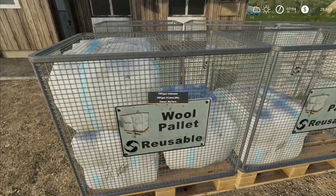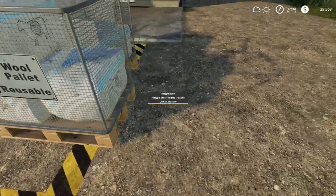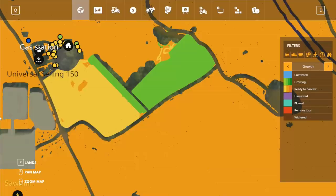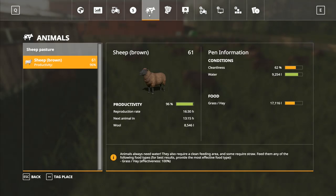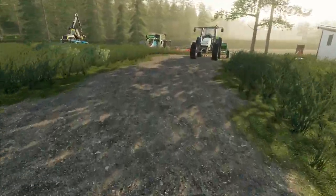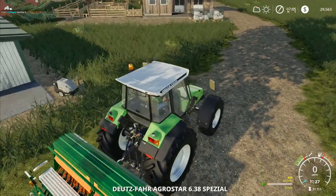Let's check our sheep — we've got eight and a half thousand liters in that one, fourteen hundred, seven and a half thousand. Doing pretty good. The water is at 61, so we've got plenty. Really all I need to do is scoop up the grass that's in front of the pen and then that one will be fine as well.